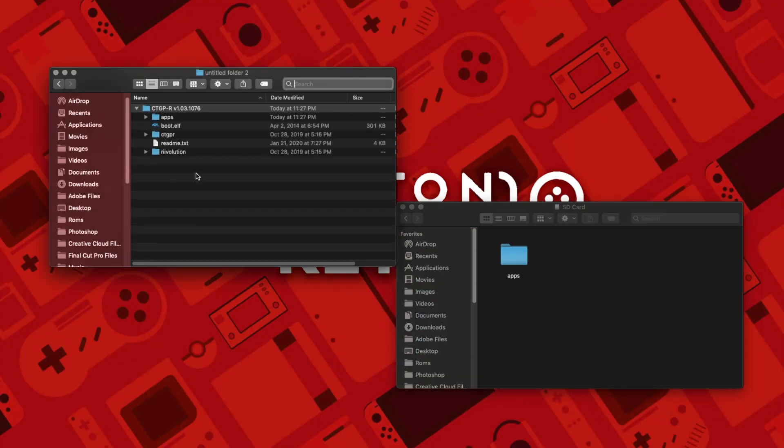Now what you'll want to do is go to where it says 'apps folder', take the CTGPR folder, and put it in the apps folder on your SD card. If you don't have an apps folder, just create it.